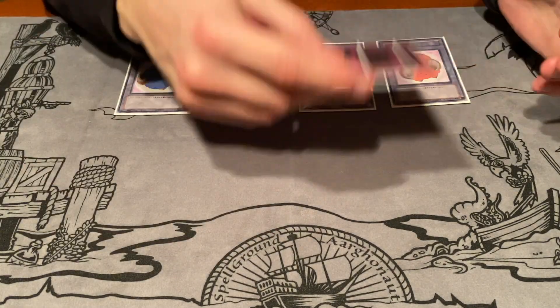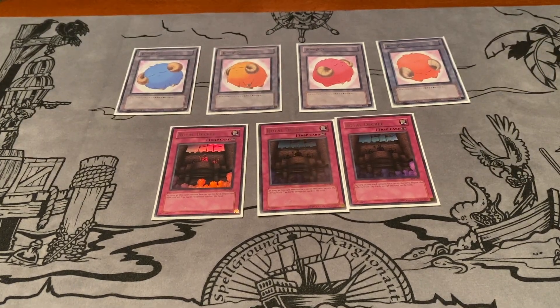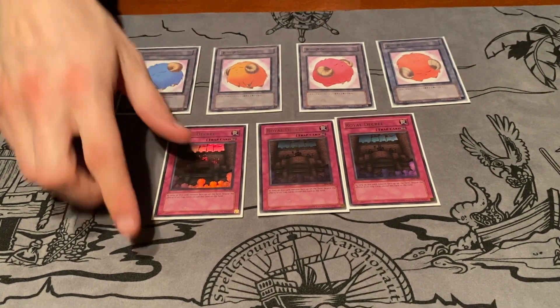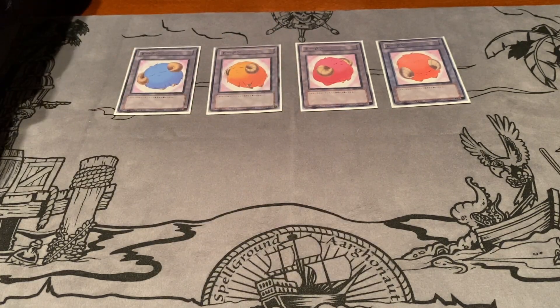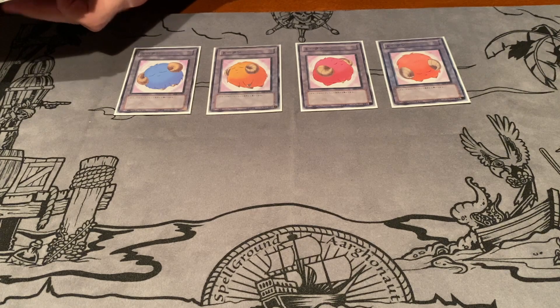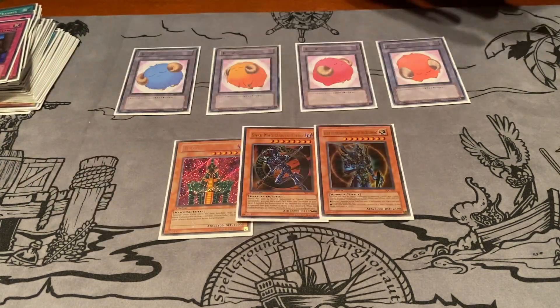I side Ring and Mirror Force in against trap-heavy decks and burn. I also run three Decrees for that reason. And yeah, that is my deck profile for Reasoning Gate Turbo.